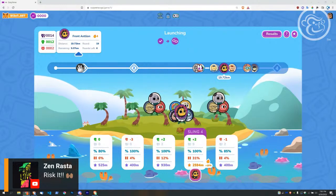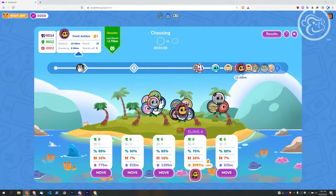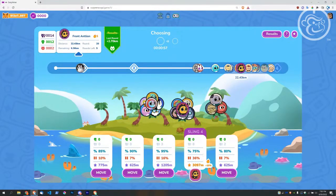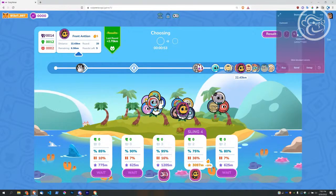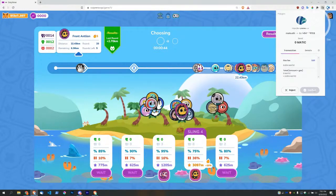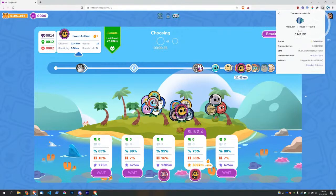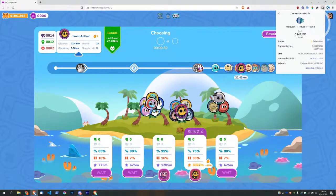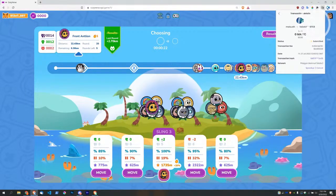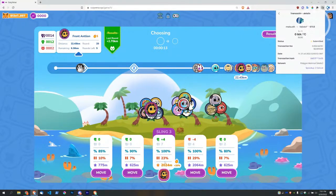You gotta risk it to win the biscuit. Now, what's the move? I'm feeling sling three — I'll bump it up to 100% chance to succeed. The break percentage is gonna increase because people will see that and pile on. I'm taking my 20x multiplier with me. That's looking like the move — five rounds left. Currently three people on that sling, I'm moving to sling three as the fourth. Plus two, plus three, plus four — see, people are getting smart. You just witnessed the herd behavior in real time.